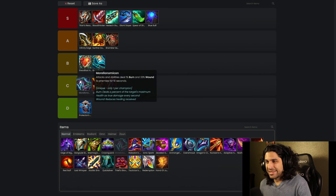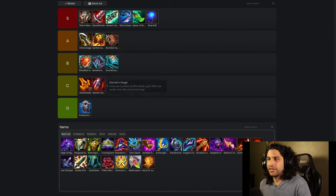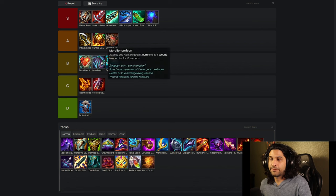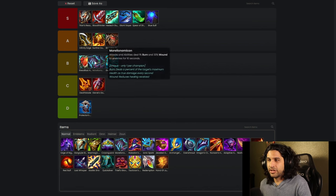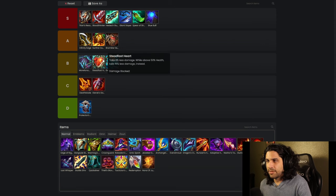Morello's — I'm going to put it in B tier, actually, because it's just like Guardbreaker. Very circumstantial. You don't really want to build it because there are so many better items out there. But it's not bad — it's better than some things. Top of B tier.